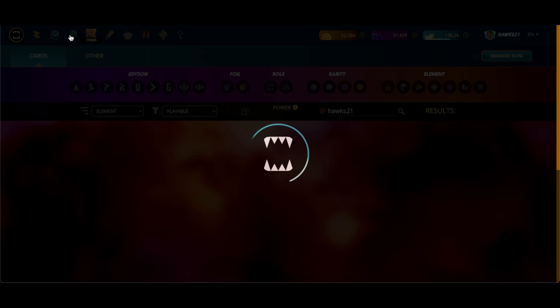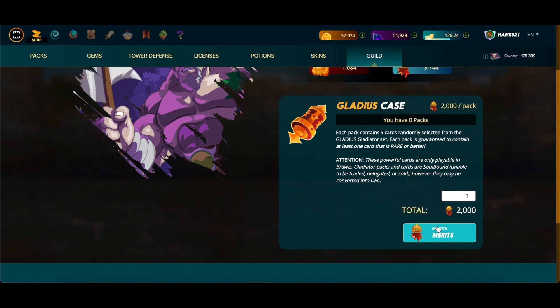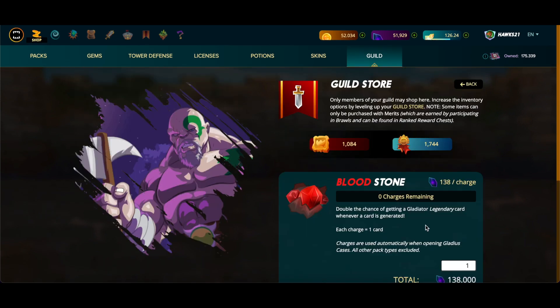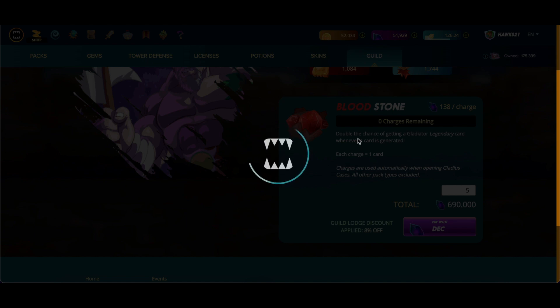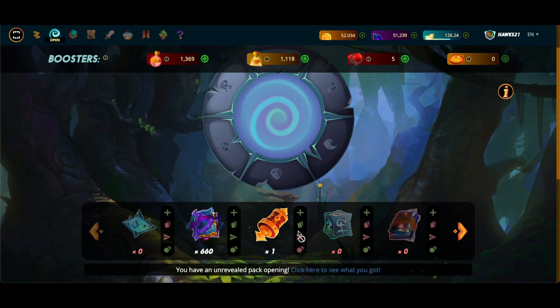Last thing I want to do is see if we can get a Gladius case and then open that. The guild should allow it — yep, you can get one, close to two. Pay with merits. I've been doing the Bloodstones, viewing it as burning some DEC. I'll grab five of them. We get the 8% guild discount, and it gets to 10% throughout the season. If you didn't know, it resets to the beginning of whatever level you're at, and you need to do your daily quests to get it back to the highest level for your guild.